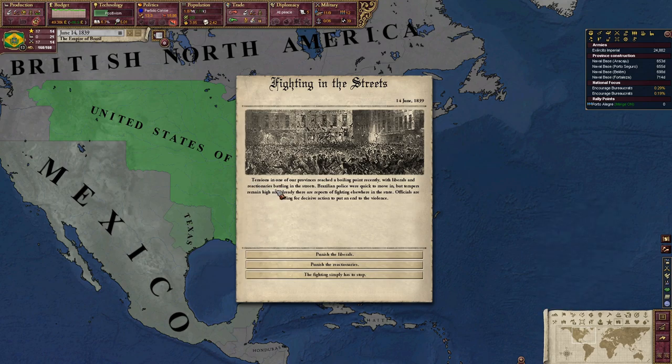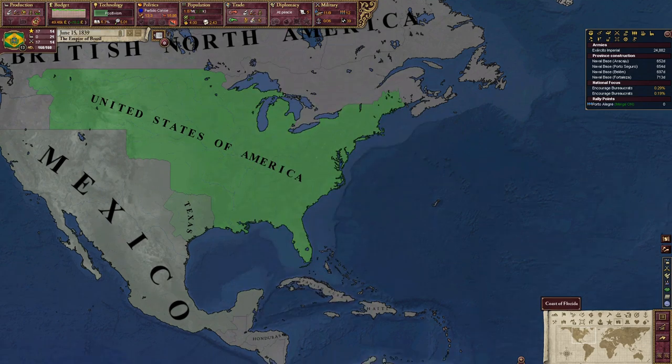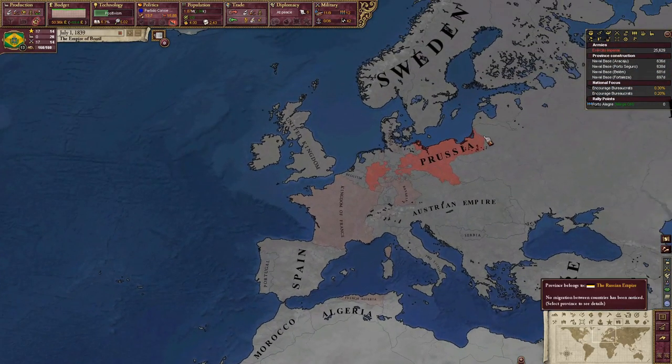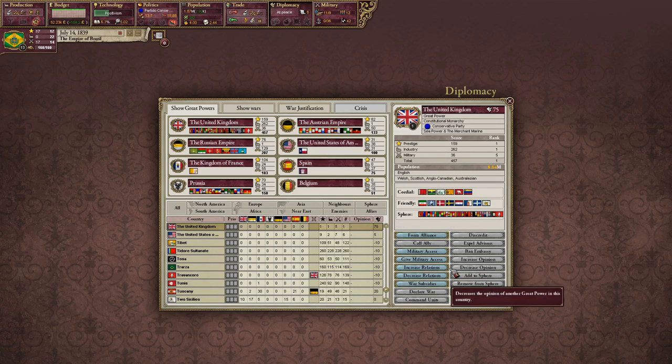Fighting in the streets — tensions in one of our provinces reached a boiling point, with liberals and reactionaries battling. Brazilian police were quick to move in, but tempers remain high. Officials are calling for decisive action. I'm going to tell both sides to stop. People are leaving France — people are leaving the old world in general. Don't go to America — come to Brazil, Brazil is best country!